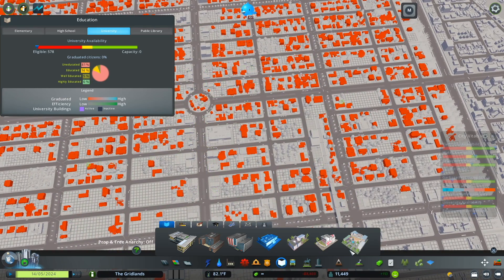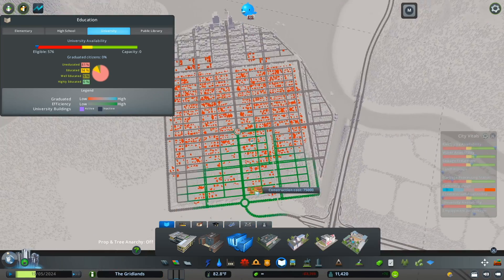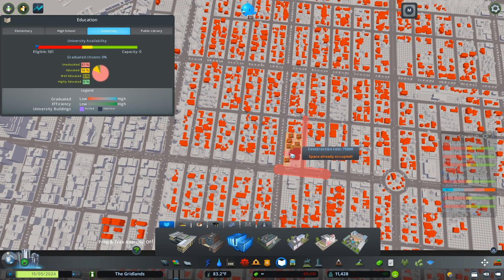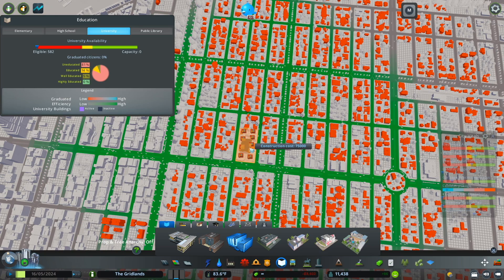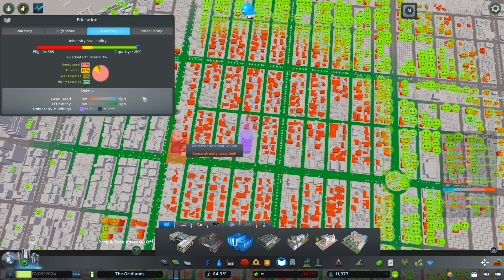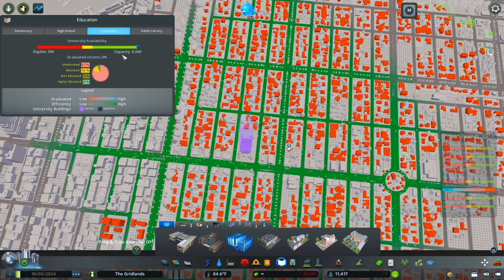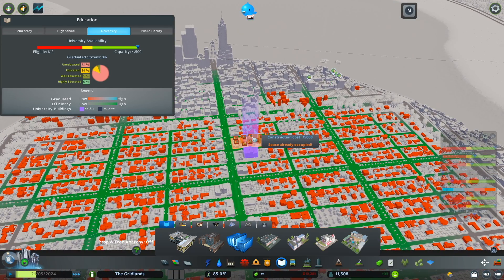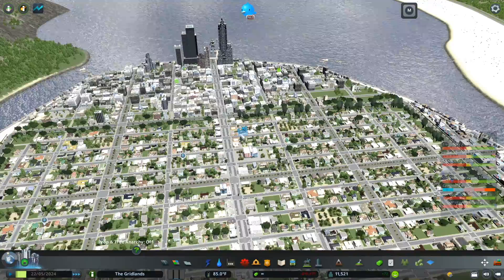The real thing that we're missing here is a university, so I'm going to place it in kind of a central location in my community. You'll notice that within short order things begin to resolve themselves — first of all our capacity shoots through the roof, and now all of our eligible citizens are going to start using that university. Let's do a quick time lapse and see what happens.